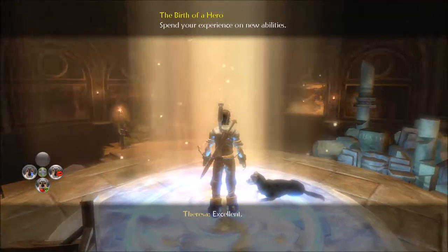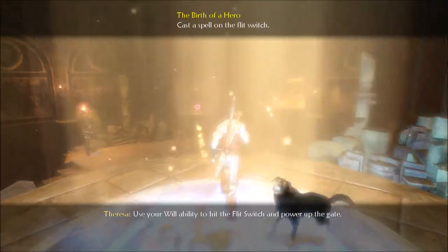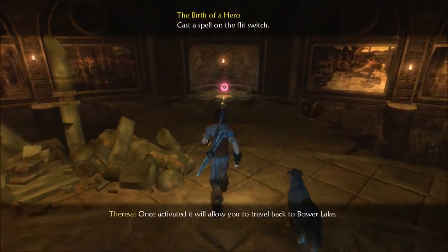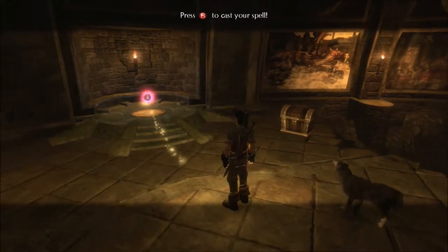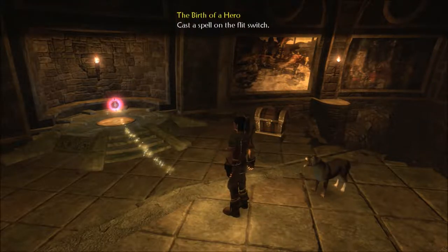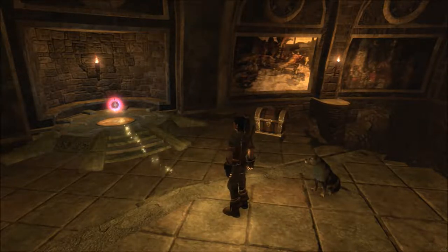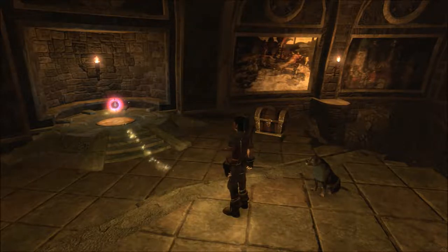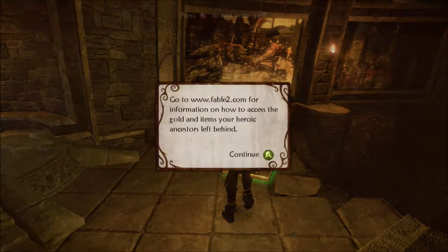Can you feel the power coursing through you? Use your will ability to hit the flit switch and power up the gate. Once activated, it will allow you to travel back to Bower Lake. You might be wondering about that treasure chest and why I'm not going for it. There was a thing in the very early days of Fable 2 that allowed you to get some special items from Fable 1, if you just did a thing through a website. You have to go to Fable2.com for information on how to access the golden items your heroic ancestors left behind, which would be the people you played in Fable 1.